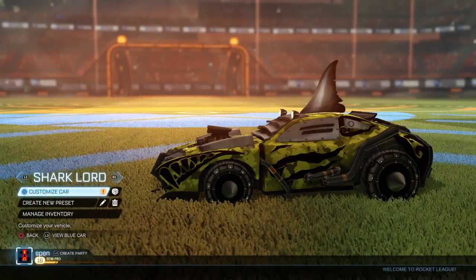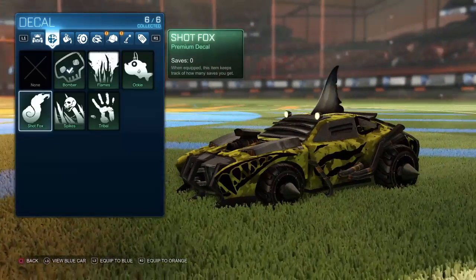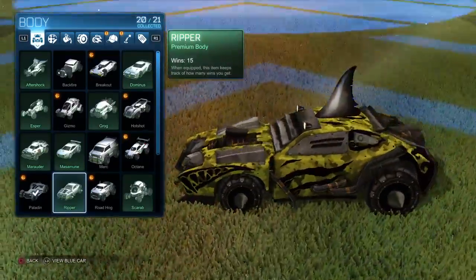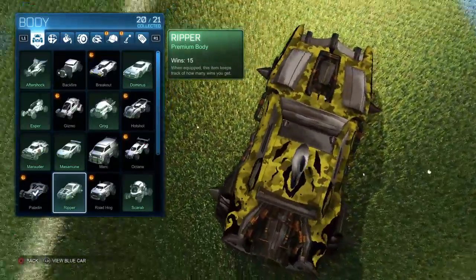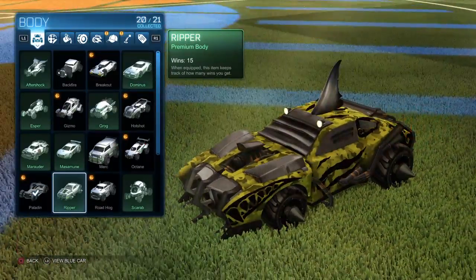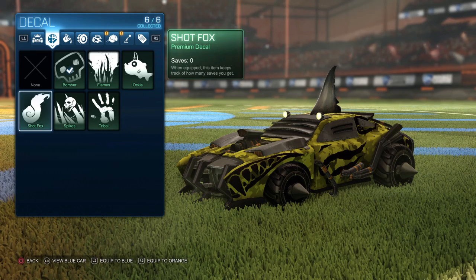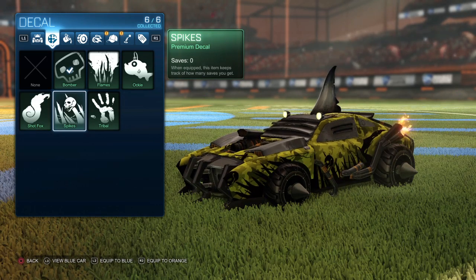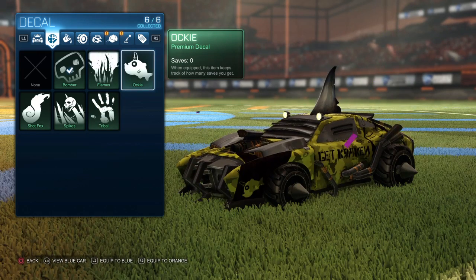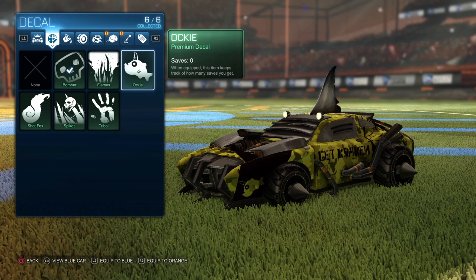Let's go to Shark Lord — this one is pretty sick. It's Ripper. Ripper has a ton of cool packs. It's got Shop Fox, it even got Spikes, it's got Tribal Flames. I'd use this car for like two presets. But that one looks pretty cool.